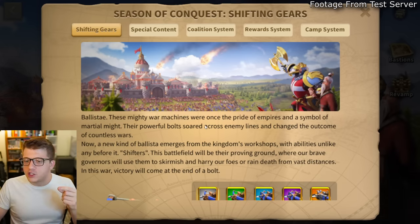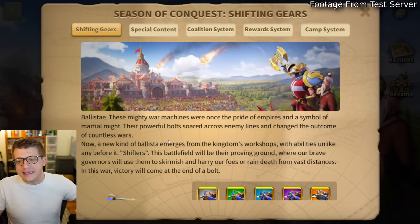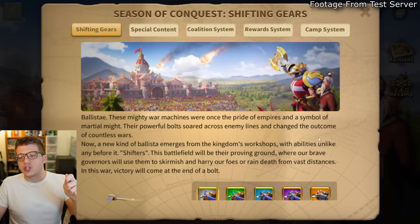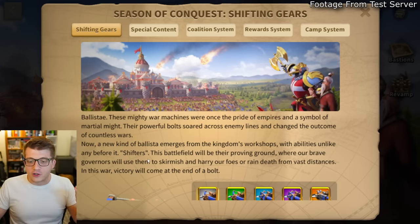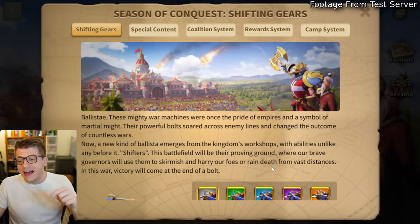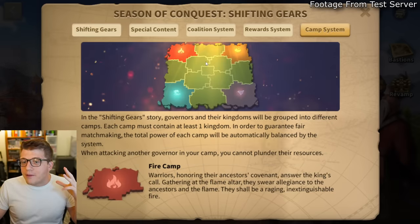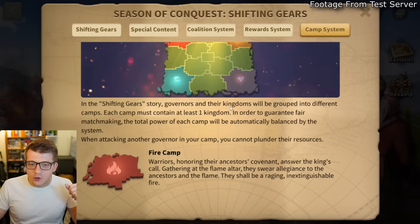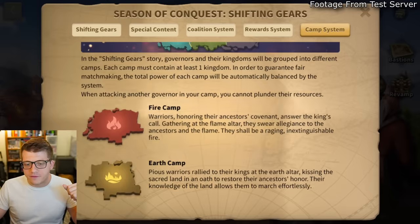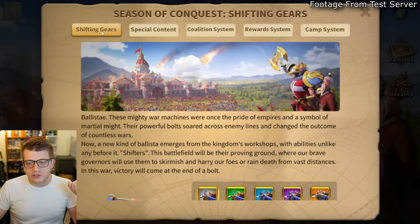The lore reads: 'Ballista — these mighty war machines were once the pride of empires and a symbol of martial might. Their powerful bolts soared across enemy lines and changed the outcome of countless wars. Now a new kind of ballista emerges from the kingdom's workshops. Shifters — this battlefield will be their proving ground, where brave governors will use them to skirmish and harry foes or rain death from vast distances.' We also have a picture of the map with the four-camp system, one in each corner, perfectly symmetrical.